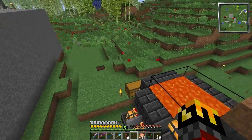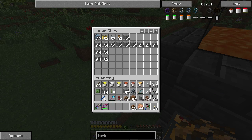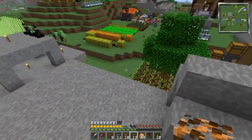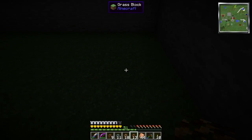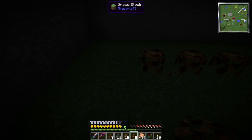YouTube makes everything darker, so what I'm going to do is grab all my ore berries and plant them. I'm just going to plant six of each initially. Then I'll light it up because they should stick around once planted.